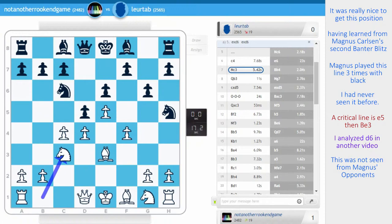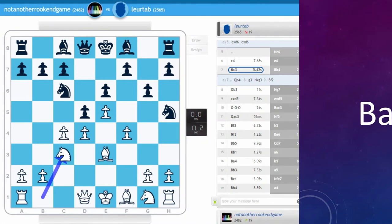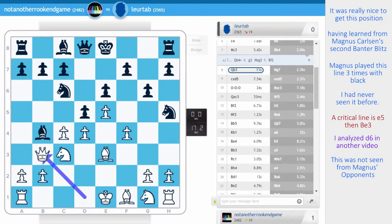I don't think queen h4 check works — just having a look. Because after g3, knight g3, bishop f2 — I didn't actually see that at the time. Knight c3, bishop b4 is played, queen b3. Being as aggressive as possible.